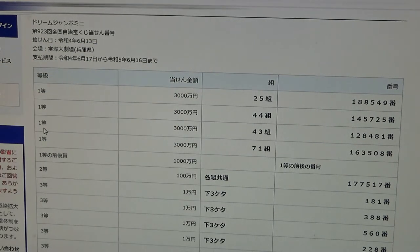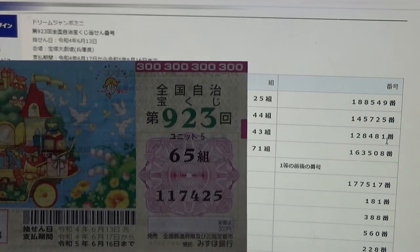To win the third first prize, you must have grouping 43 with these exact numbers in the exact order: 1, 2, 8, 4, 8, 1. No good for me.